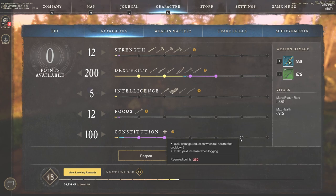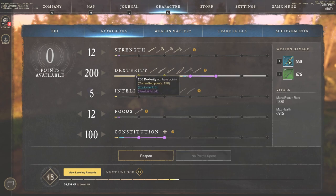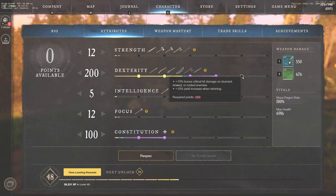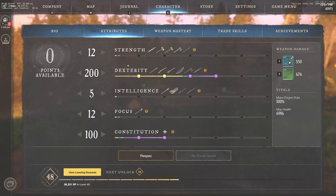I might skip the 150 constitution mark since I don't love the minus 10 damage taken — it's not huge. The real goal is getting that 250 and eventually the 300 dexterity mark, which guarantees a critical hit after a dodge roll — it can only trigger once every 10 seconds but it's very strong. You also get 10% bonus critical damage on stunned, slowed, or rooted enemies. The same scaling logic applies to intelligence for the fire staff or ice gauntlet builds — get to 50/50, then scale intelligence to 200.